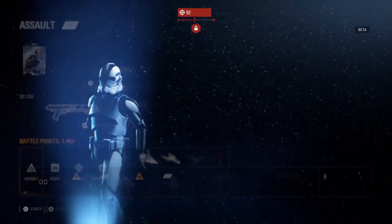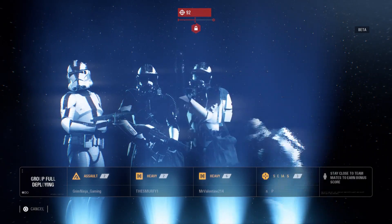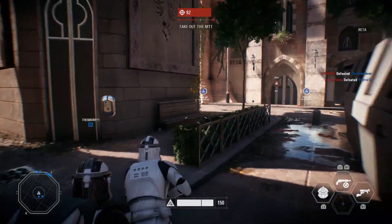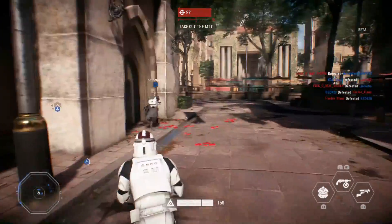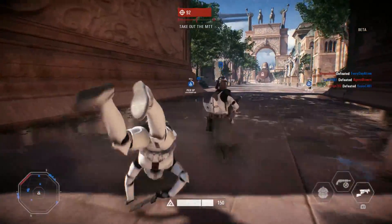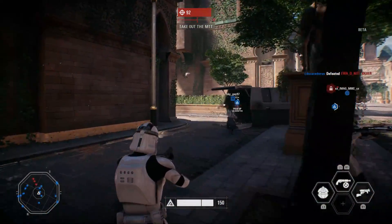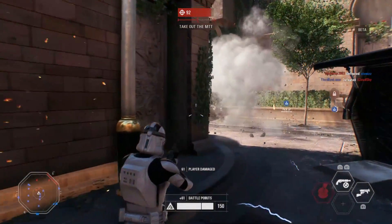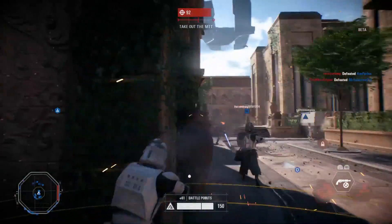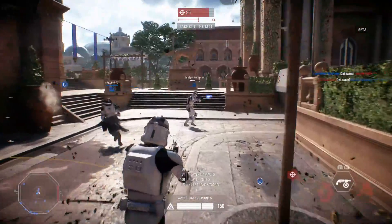I don't know how he killed me — I rolled behind the wall and it just pulled me back. I don't want to get in your way. Look out! You're welcome — saved him. You guys saw that. I thought that was a teammate's grenade.